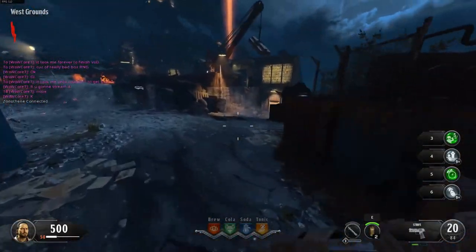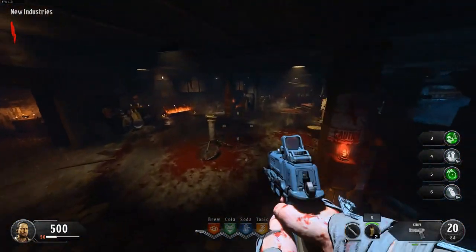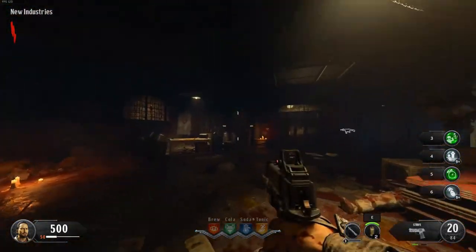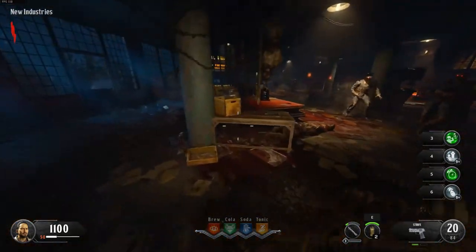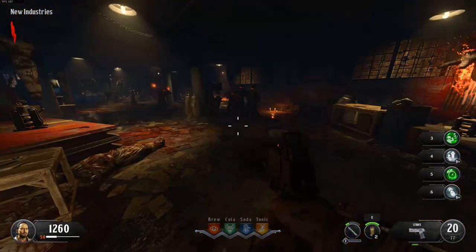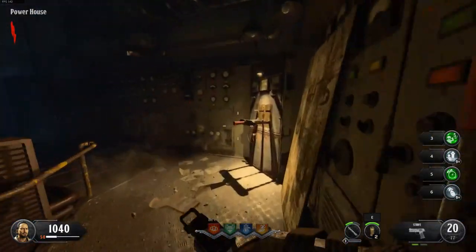As soon as you spawn you are going to want to open the first 2 doors to access the first dog. The dog requires 6 zombies to be fed and on round 1 there are 13 zombies total. If you use the knife attachment on the Strife then you should be able to feed this first dog very easily with no problems. Once the dog is fed, kill all remaining zombies except for one, buy the MOG 12, and then go turn on the power.